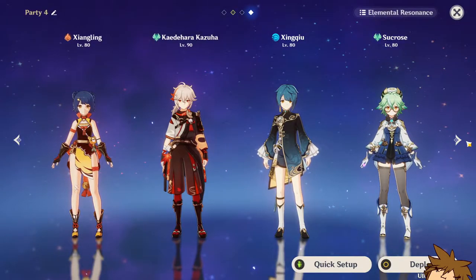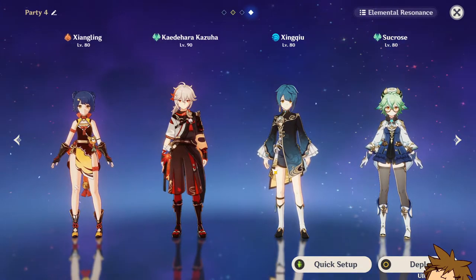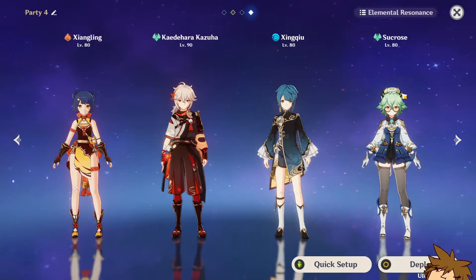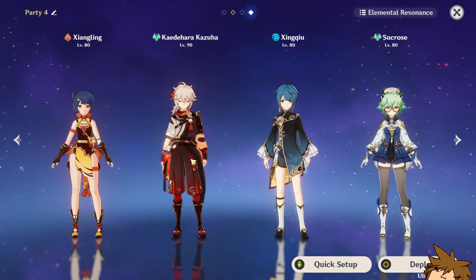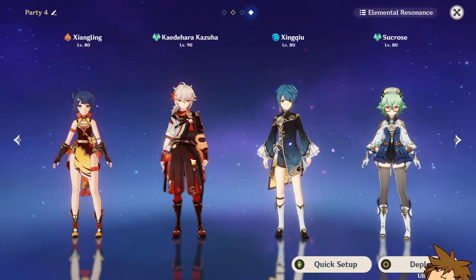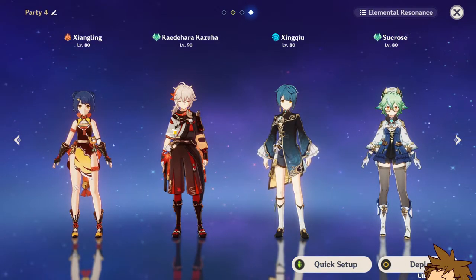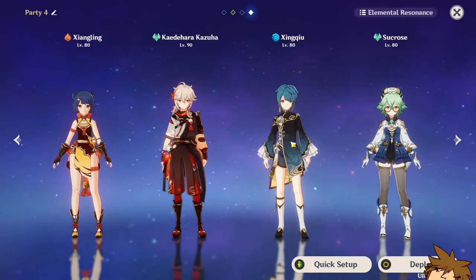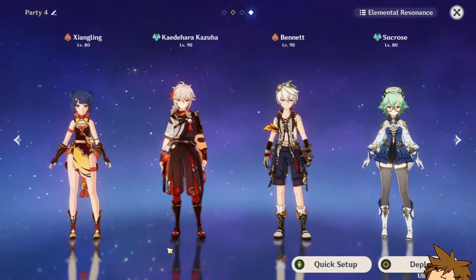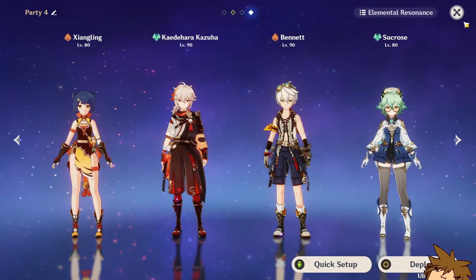Here's another interesting team that doesn't include Bennett — though I do highly suggest substituting Bennett for Xingqiu. This comp uses sucrose or Venti alongside Kazuha to provide pyro swirl sub-DPS, while Xingqiu allows you to vaporize almost every normal attack with Xiangling. Xingqiu can be substituted with Bennett so you can get your burst up more often. These are all the team compositions.